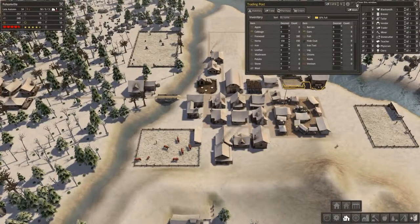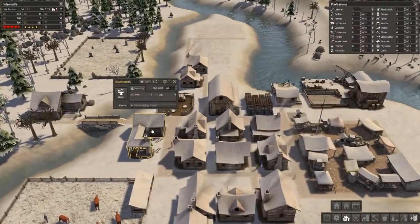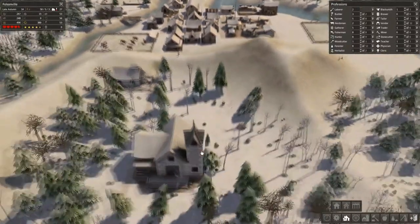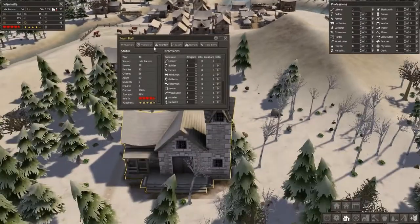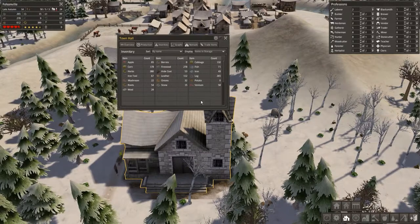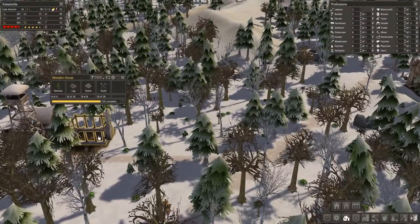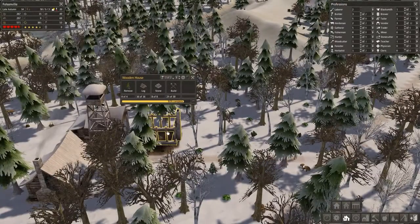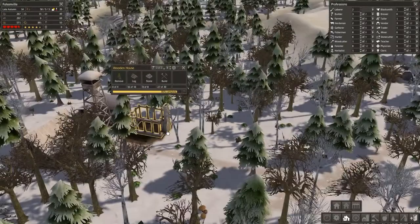How is our blacksmith doing? He's producing away. We can click on our fancy town hall and look in here — we have 58 iron tools. I really like that you don't have to go from barn to barn or to the market; you can just quickly see everything going on. Our house is nearing completion and I'm wondering how fast people are going to move in and take these two jobs.